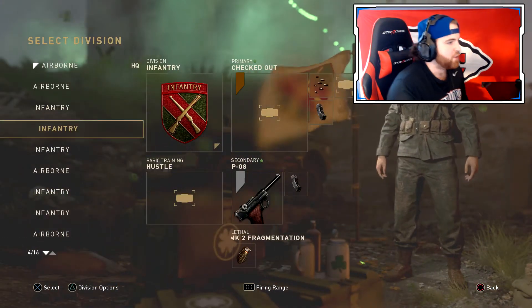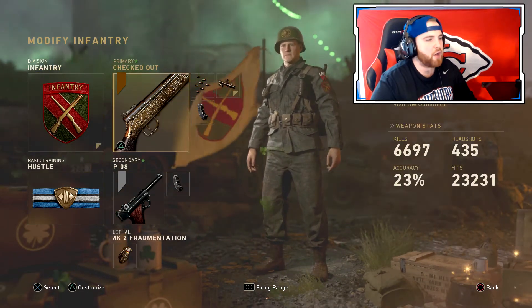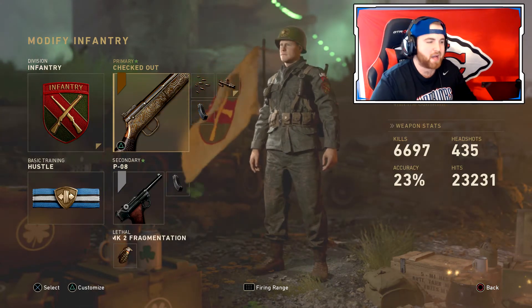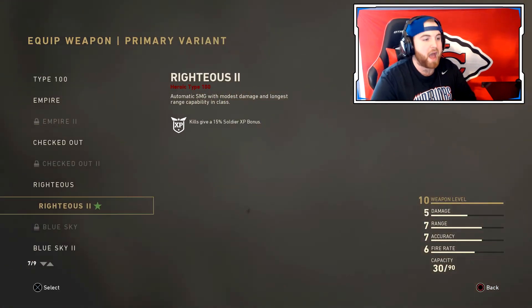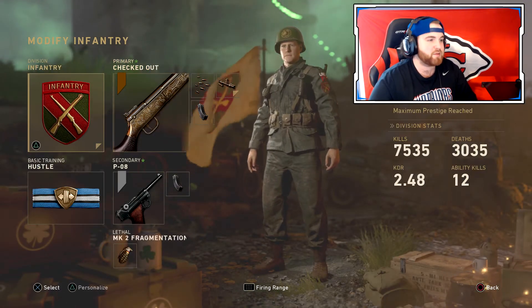The third class setup is the Type 100. When the game first came out this was probably the best gun in hardcore — no recoil, shot pretty quick. But after a nerf it wasn't as good and I rarely used it on stream. Now they've fixed it and I've been using it a lot more recently.